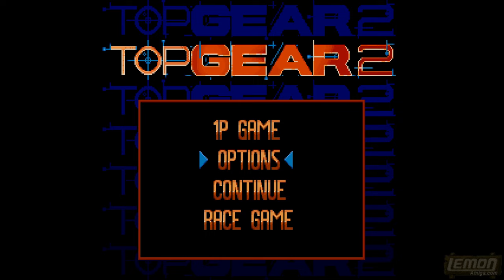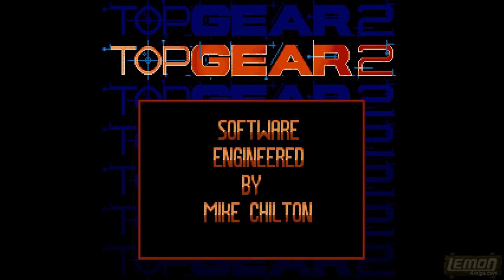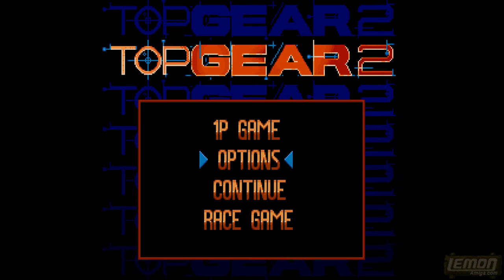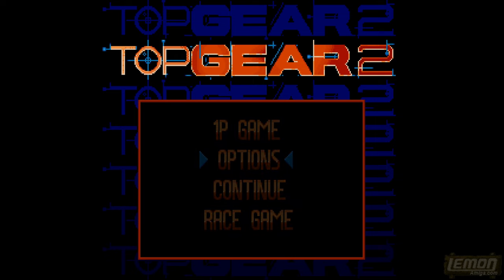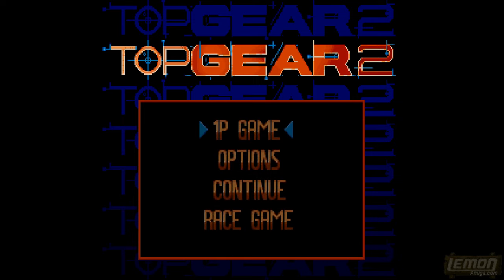On the title screen we get some really great music and some art. You can continue race or check out 1P mode as well. This was converted from the consoles. You can see some controls, and I definitely recommend the music, and also not amateur mode, because that's too easy — and unfortunately I'm selecting that for this review.